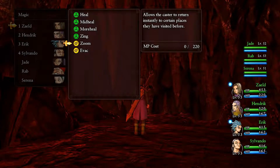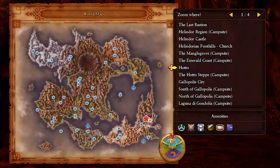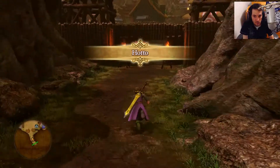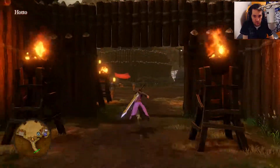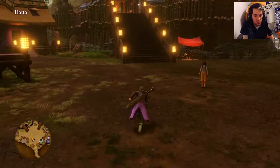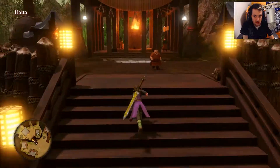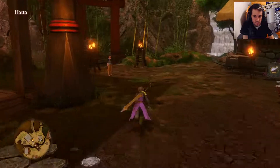So we have to teleport back to Haru and talk to Miko about this monster, the Tatsunaga. We're just gonna head all the way straight up to Miko Shrine and tell her about the monster.